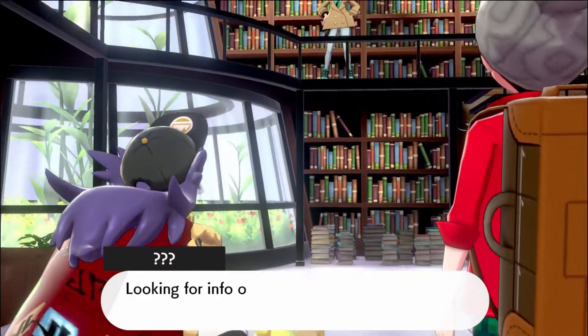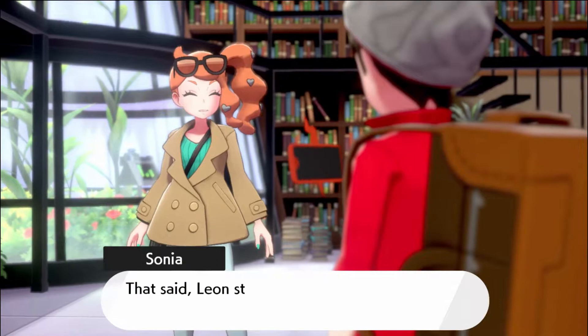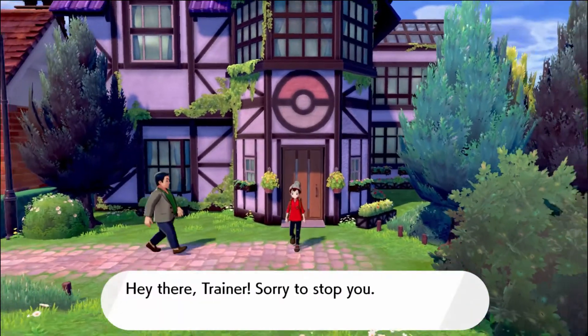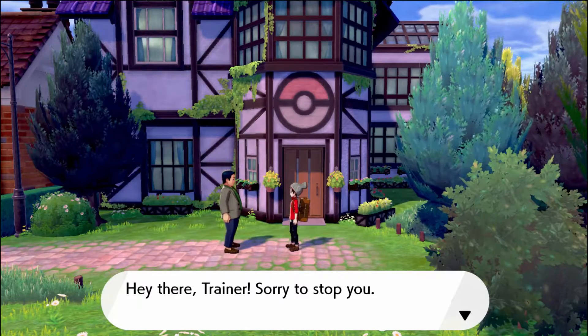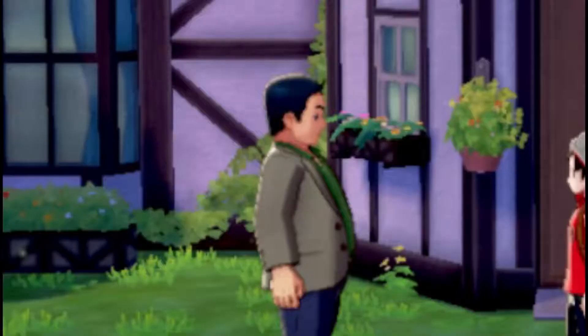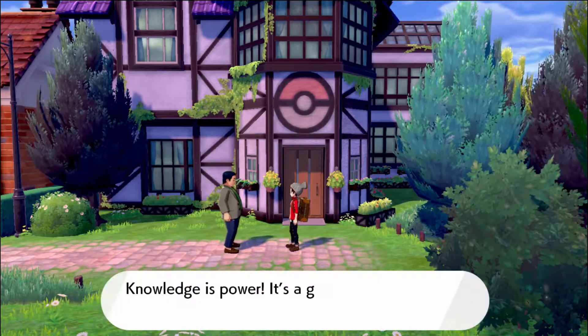After catching Bird, I head to the research lab where I meet Sonya and she tells me a bunch of information about Pokemon that I already know. As soon as I leave, this random dude outside the research lab offers a 10-year-old drugs, and like any responsible 10-year-old, I took it from him.